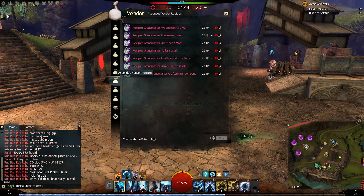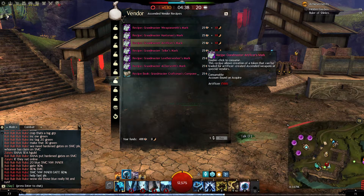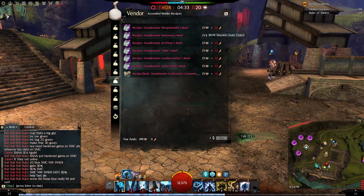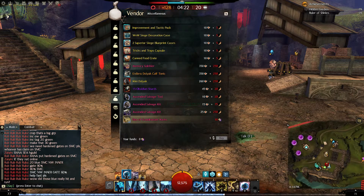You can craft them — here are the recipes. For artificers, you buy the recipe one time, which isn't too bad. It takes 25 tickets and 10 Memories of Battle to make those Grandmaster Marks, and you absolutely have to have this recipe if you're going to craft them. But if you're just going to buy the box, you don't need the recipe — when you have 10 shards it gives you the box, you click it to open it, and it has the big coin inside.